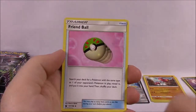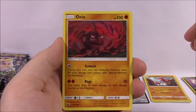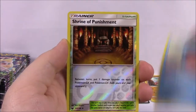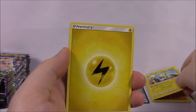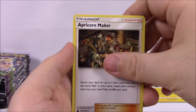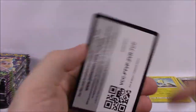Then we've got Water Energy, Nuzzly, Friend Ball, Rare Candy, and the code. Now we've got Onix, Bagon, Bellsprout, Feebas, Clamperl, a Shrine of Punishment Reverse Holo, and a Manectric — non-holo but love the artwork on this. Electric Energy, Metang, Apricorn Maker, Hiker, and code.